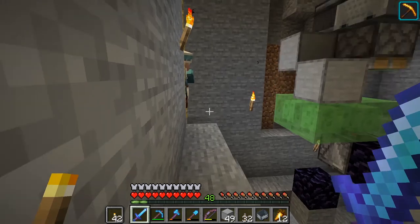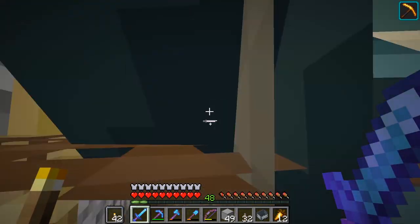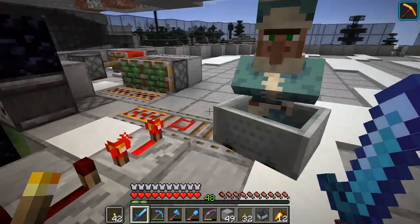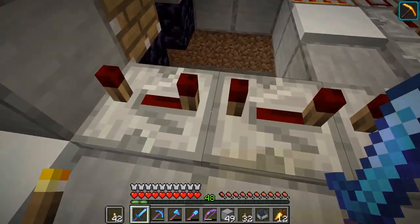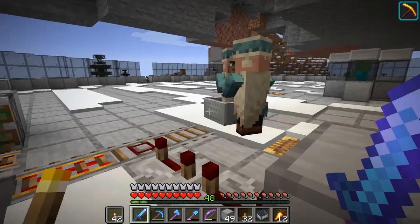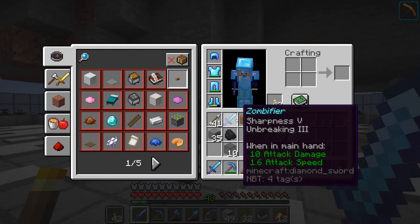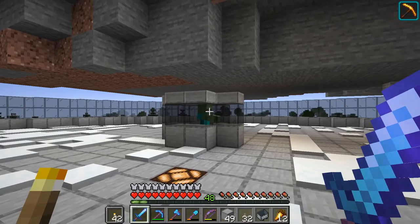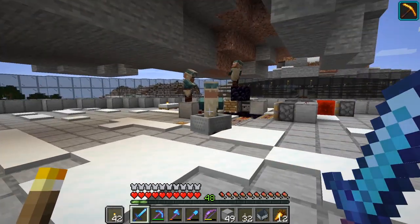There we go — it goes in, flies up, he gets caught on the flying machine. The flying machine will go all the way up, and once it detects it's there, it slides in, goes in, detects it's gone, and goes back down to wait for the next one. Now we have to build in the villager curing system. I went and got a sharpness five sword, so it's two hits to zombify a villager, and we'll make that next.